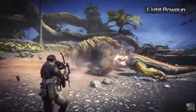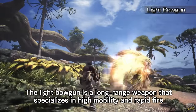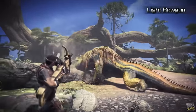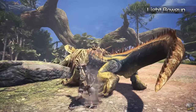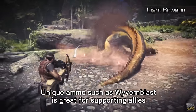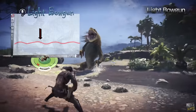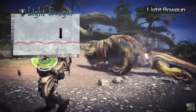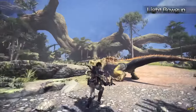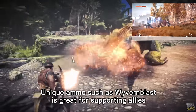The Light Bowgun is a high mobility, medium damage weapon with some tactical elements. The Light Bowgun is all about staying on the move, laying down fire, and setting up traps in the monster's predicted path. Just like the Heavy Bowgun, it can use a multitude of ammo types used offensively, defensively, or for supporting the team. You're not going to be the hardest hitting member on your team, but you'll be one of the most consistent — it's very easy to keep up your barrage with the Light Bowgun's far superior movement speed to its heavy counterpart. The Light Bowgun is perfect for ranged players that like to stay on the move and have a knack for tactical planning and monster anticipation.